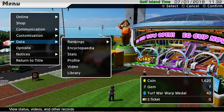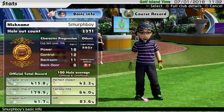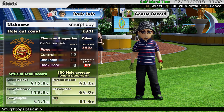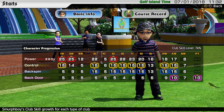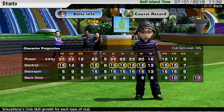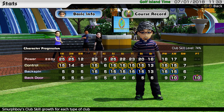So the first thing to look at is my stats. My club skill level is 74%, but that's kind of an average of all of your stats. Looking at my club details, I've got full power on my 1 and 3 wood and my 5 iron. I tend to use the 5 iron quite a lot. I've got a lot of good control — only the 9 iron, the sand wedge, the 4, the 5, and the 3 wood.